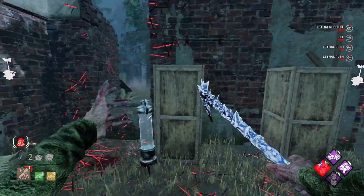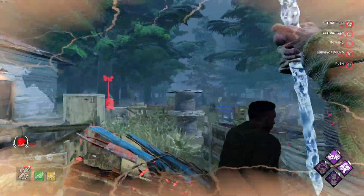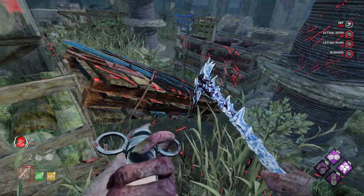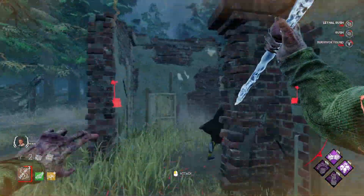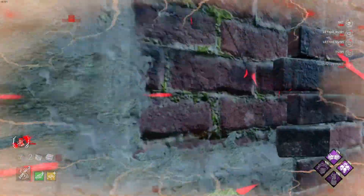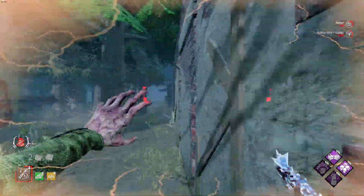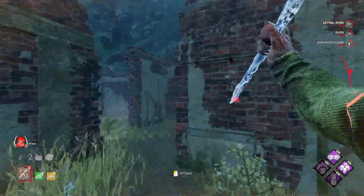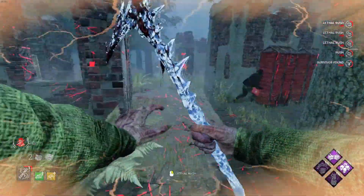Now we're getting to the most juicy and most important part of the killer: bump logic. Bump logic is all about using your brain — using all or almost all of your rushes effectively to secure hits on tiles instead of blindly flicking. You can take advantage of your speed to secure easy hits that normally seem impossible. A lot of tiles are simply impossible to get hits on without reading your surroundings, such as trees, rocks, hooks, lockers, or even generators.